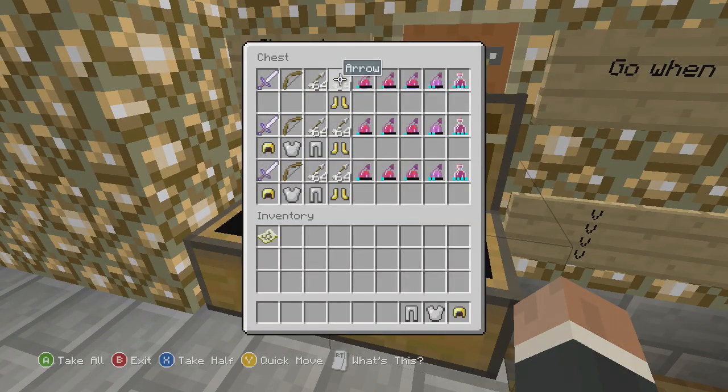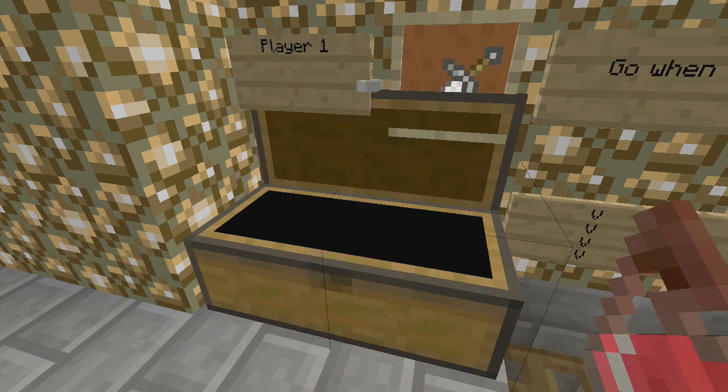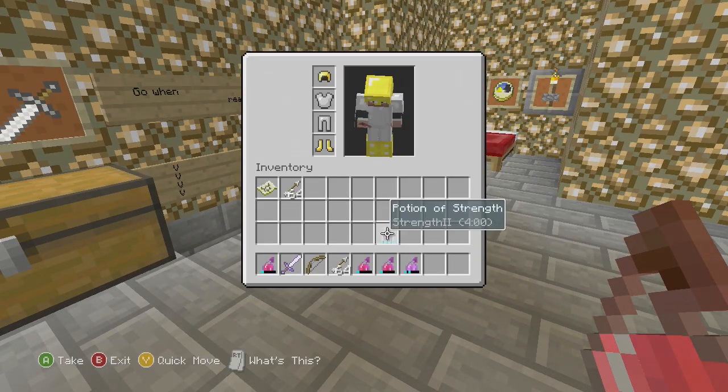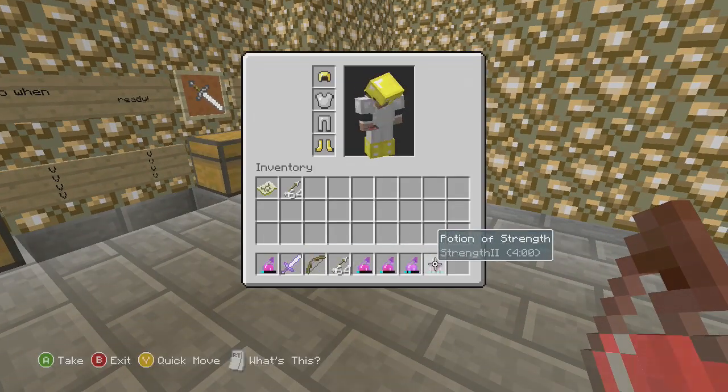I'm following the rules of the map and I'm going to go ahead and grab all this stuff. Let me put on the skin and then I will drink one of these potions and we'll go see if I can kill myself.